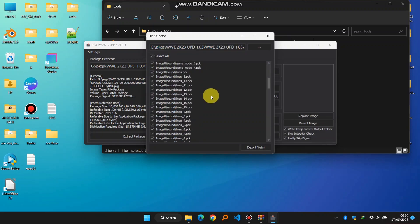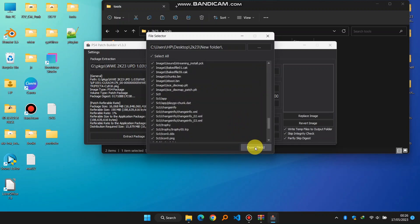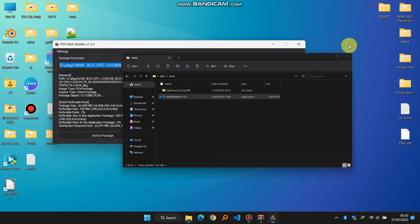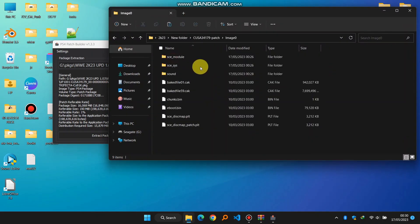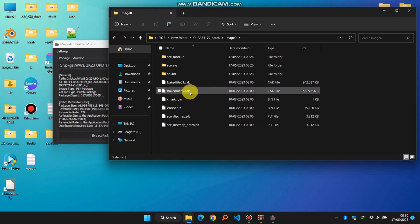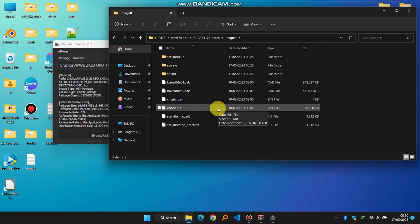You're going to click Select All, because if you need all these files — maybe you want to mod one or two of them. I'll select the location, select 2K23, and make a folder called Extract. We are done extracting; you can see it's saying 100%. We're going to go to that new folder, 2K23. As you can see, it's here — we have two cake files.